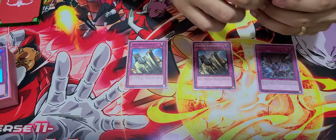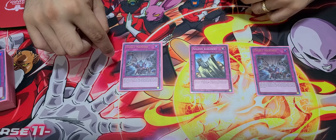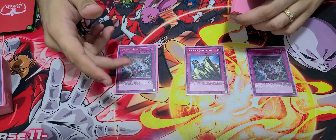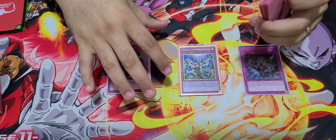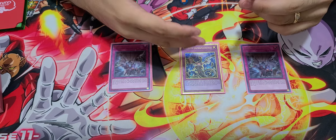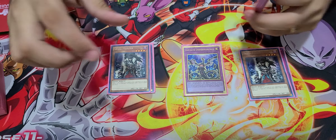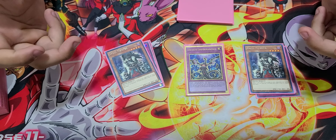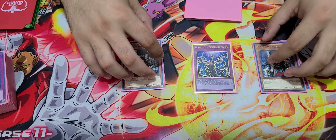Evenly Matched — I always keep this. I barely use it, but I always keep it because against the mirror match it's a really good card. In Zombies if you get banished you're done, so I love this. Infinite Impermanence — I have one and I might get another playing two, because of Tri-Brigade and even Invoked. This is a great card. Skullmeister — this is really good against a lot of decks now: Tri-Brigade, Drytron, Invoked, even the mirror. Almost every deck uses the graveyard, so this is a really good card.